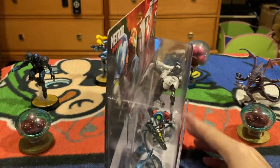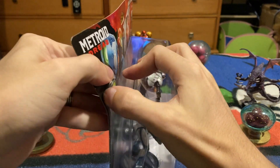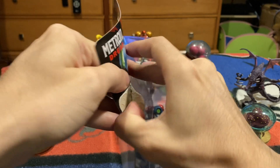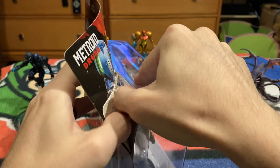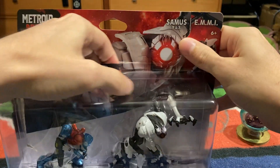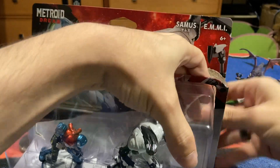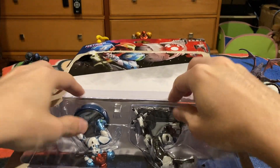So let's go ahead and, without any further ado, take her out of the box — just going to rip her right open. One of the things I also noticed, just by looking at the packaging, is that Samus is a little bit shorter this time than previous Amiibo.